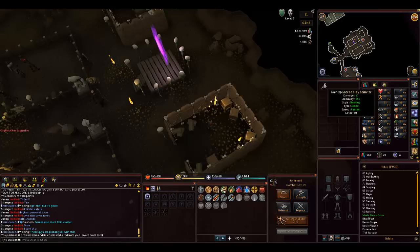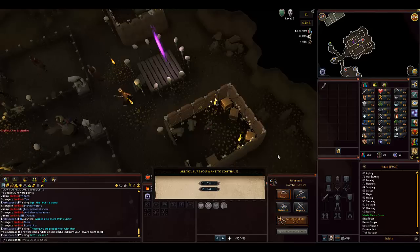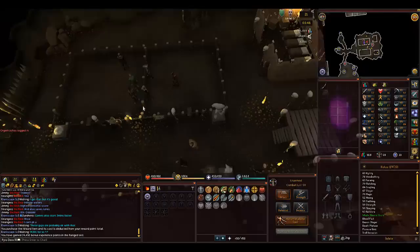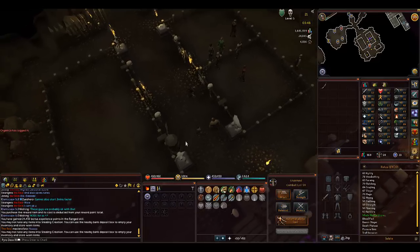Some people in my clan have been talking about Stealing Creation, how you can get some really nice bonus XP from it. So I just transformed this thing that I bought for 26 points — and apparently it's supposed to give me like 24k bonus XP. I'm going to say yes to convert it to range. Nice! 24k bonus XP, just like that. So 26 points for the first item, and then after that I think it's 20 to recharge. So it's pretty much 20 points for 24k bonus XP, which is pretty good at low levels. Back when I used to use Stealing Creation, you actually had to use the items, so this is a lot better.